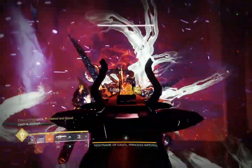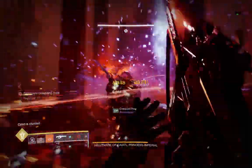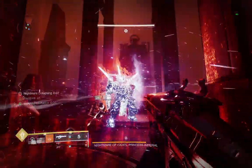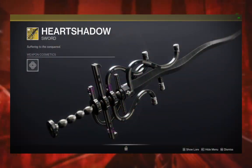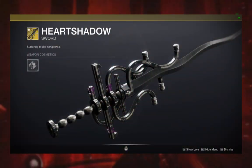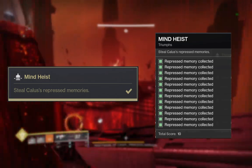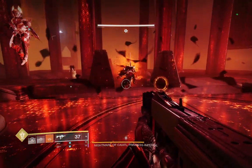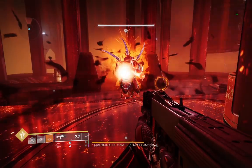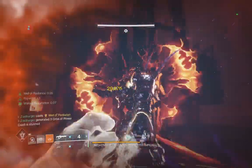All the loot drops in this dungeon are farmable, even loot you haven't found yet, so completing the dungeon multiple times per week is still rewarding. The exotic sword Heart Shadow has a random chance to drop from the final boss, and you can increase this chance by completing the dungeon triumphs, such as a solo completion or finding all the collectibles. Now you know how to beat the new dungeon, give it a try and see if you can get the exotic to drop. Join our Discord if you would like any help, and I'll see you in the next video.